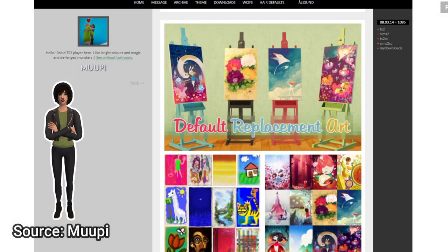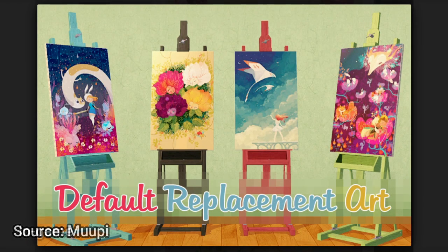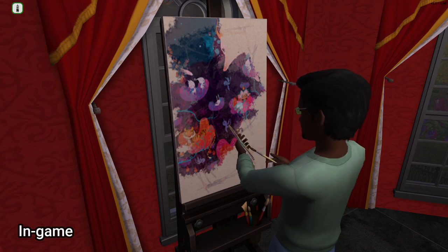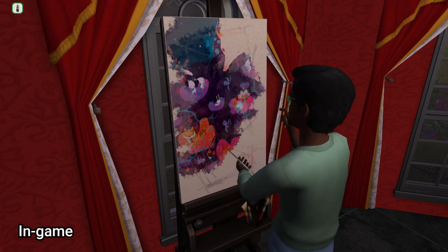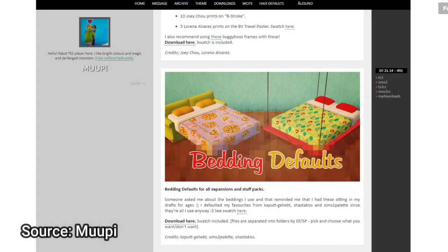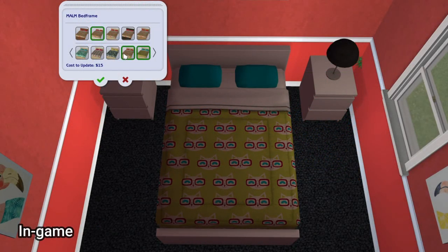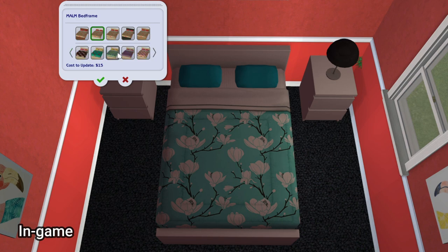Now let's head over to Moopy to grab our next few replacements. The first is the default art replacement, which replaces the artwork your Sims ordinarily paint with beautiful watercolor paintings — definitely an improvement over the originals. The second by Moopy are default replacements that overwrite all the bedding for every expansion and stuff pack in the game. From plain to pizzas, from feathers to flamingos, there's a style for everyone, and they're all a welcome addition to my game.